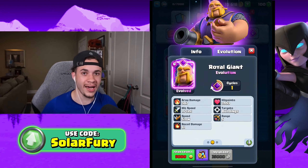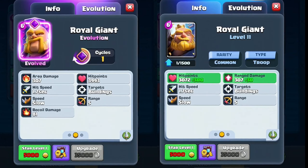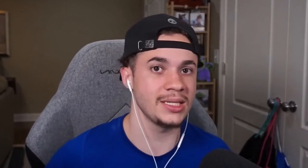The evolved Royal Giant has almost 4000 HP, which is close to a thousand more than the normal Royal Giant. As you can see, it only takes one cycle before you're able to get him, but since he is an expensive card at six elixir, it'll be a lot harder to get him than something like evo skeletons.